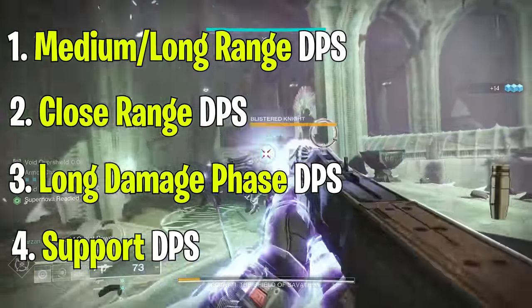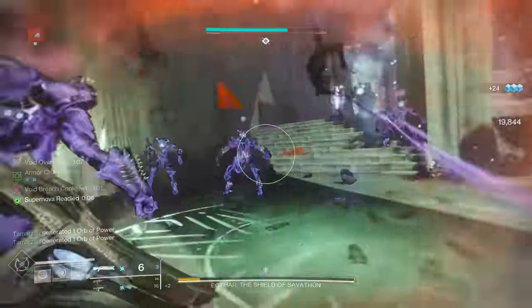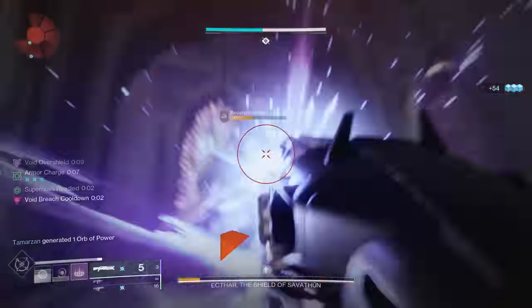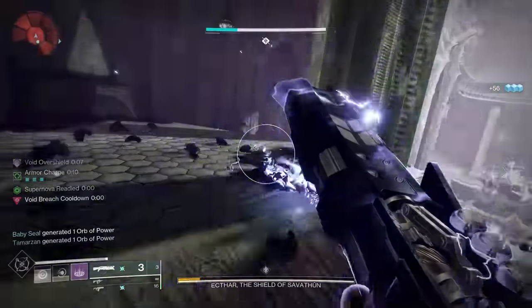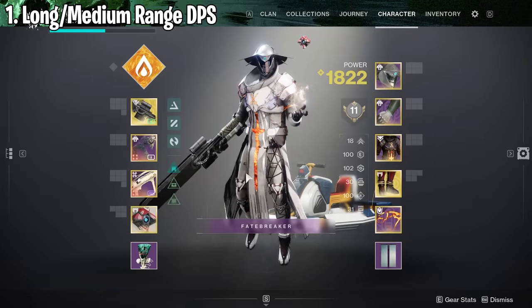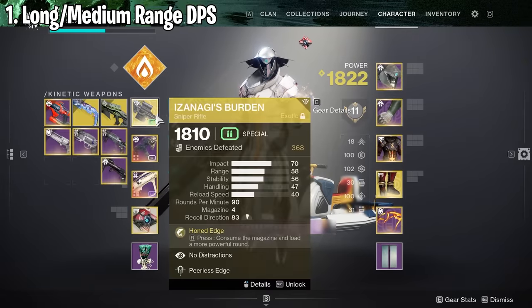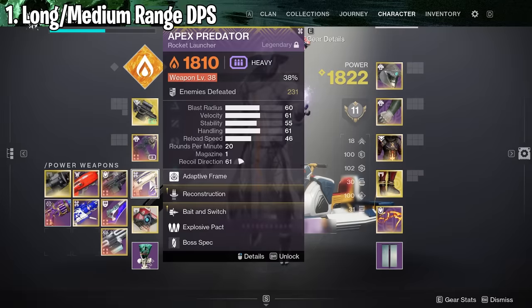I've got two damage rotations per section that will include different types of guns depending on what you like to use. Let's start off with one of the most common DPS rotations that you will ever see in Destiny to this date, and that is the Izanagi's Burden paired with some sort of auto-loading holster rocket launcher.